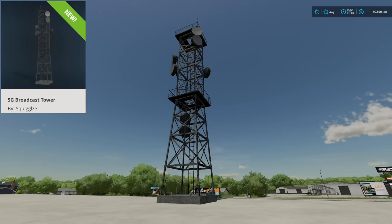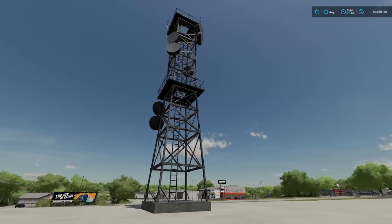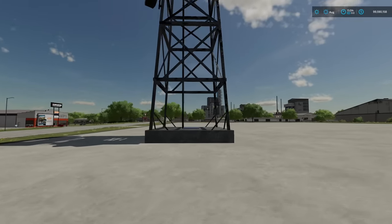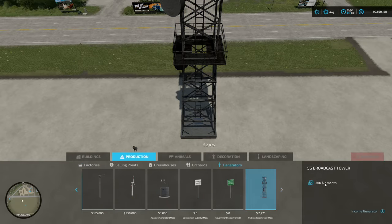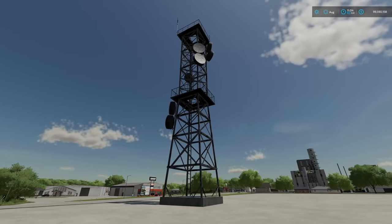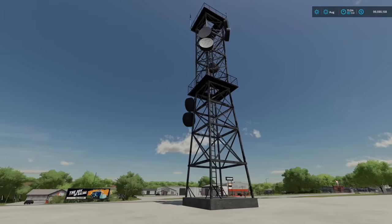Lastly for all platforms, we have the 5G broadcast tower from Squiggles — just like the coolest mod name ever. They say 5G speeds hits the farm, now it's your turn to own one. This is a place to get income. Jumping over to productions, then generators — you see $360 a month, which is like $360 a day in the game, pretty much. It costs $2,400, so it's fairly cheap — you make that money back in about a year.